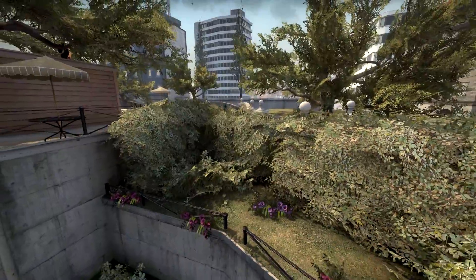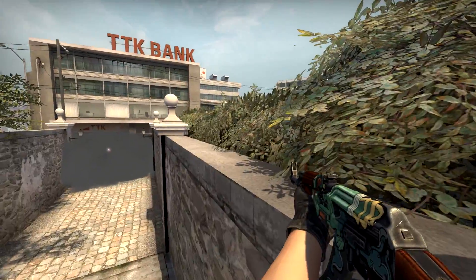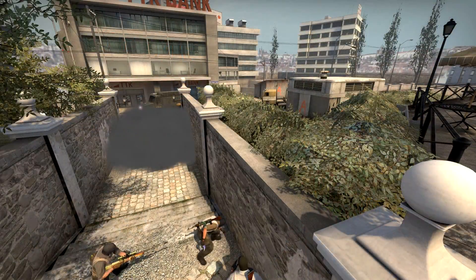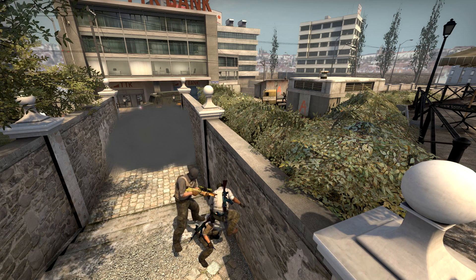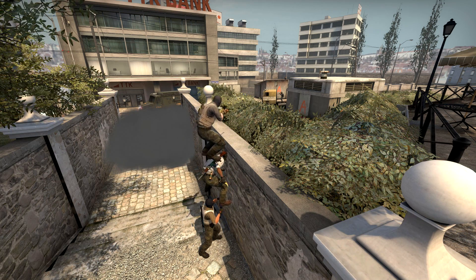These bushes up here prevent you from peeking over the wall with a two-man boost, as you can see right here. This position could still be used for jumpshots with a scout, though. But there is still a method to peek over this wall with a three-man boost. You can see us make a tower right in front of these steps, and this allows the player on top to get a very similar angle compared to the old boosts back in the day.